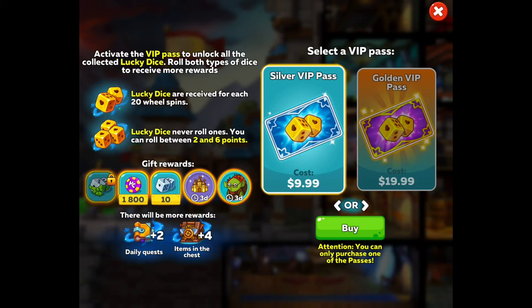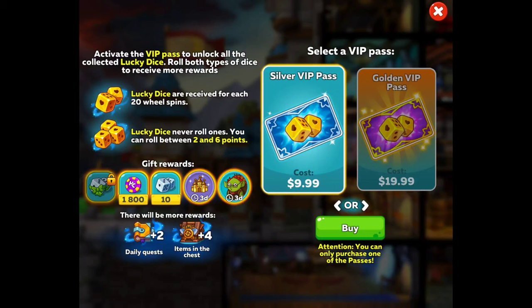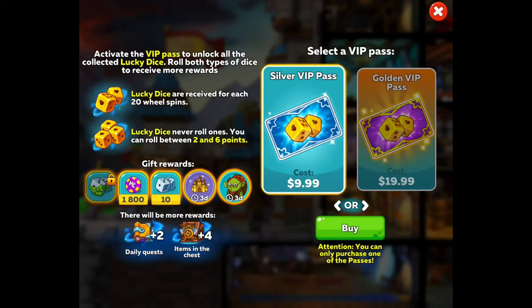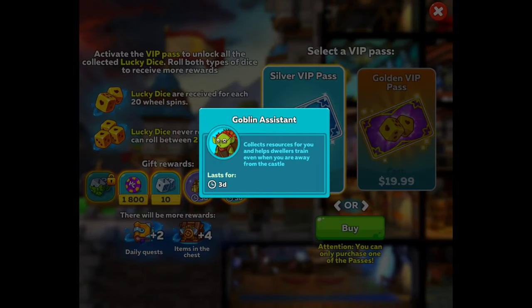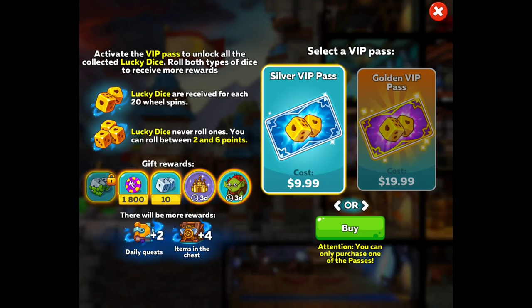Hashtag not sponsored — you can spend or you don't have to spend. Nobody's telling me to tell you guys to spend — I'm just telling you as a friend. When we get the $9.99 Silver VIP Pass, the Lucky Dice never roll ones — you can roll between two and six points. You're going to get 1,800 chips, 10 dice, three days of premium, and three days of the Goblin Assistant. There will be more rewards when you do your daily quest.